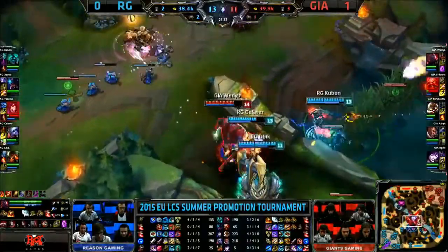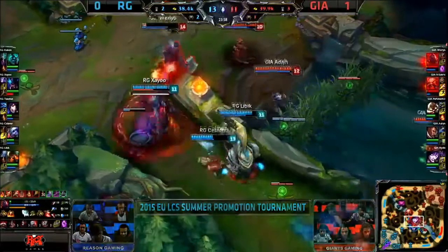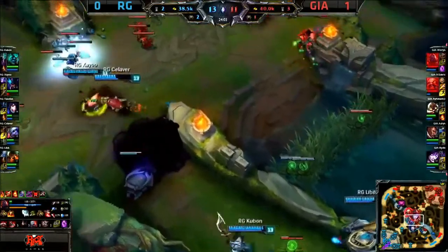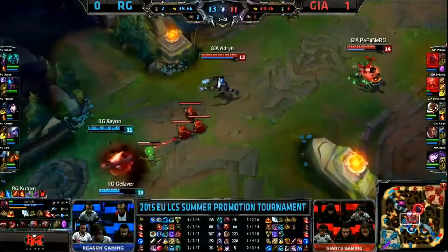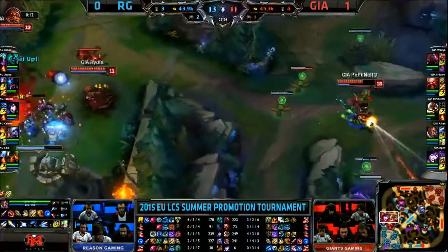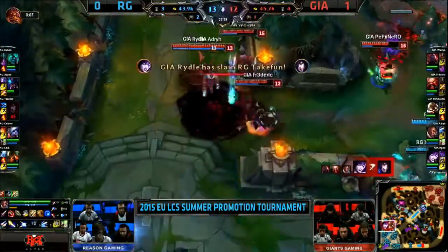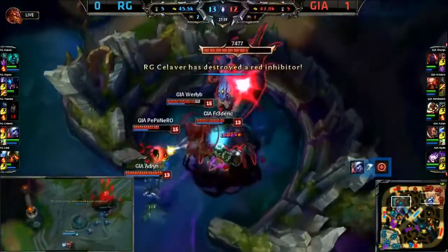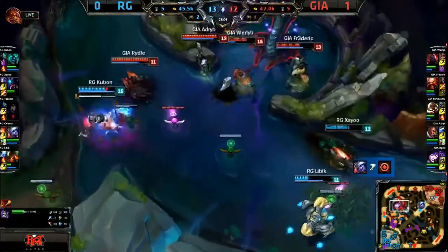Kuban now teleports into the fight looking for that devastating charge, doesn't quite get out to anyone. Shield dropping off. Peponero trying to get the harass down, doesn't land those rockets — and after all that, no one dies. Giants' Whirlip and Frederick on next to no HP go back to base. For a second tower in the mid lane, Tristana is so fast taking out towers — Giants have to do something. They try for the engage but Kuban is ulting away. They're losing their mid turret — Tristana on her own just took down the inhibitor in the mid lane.